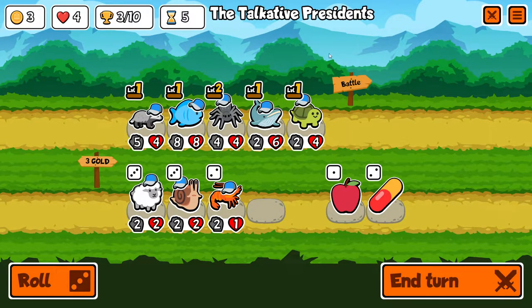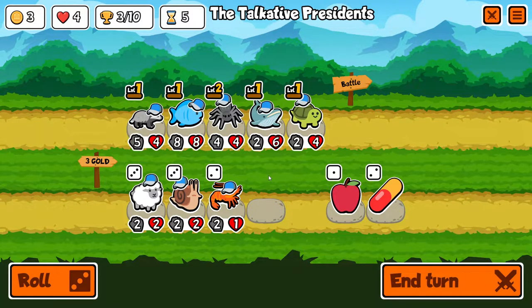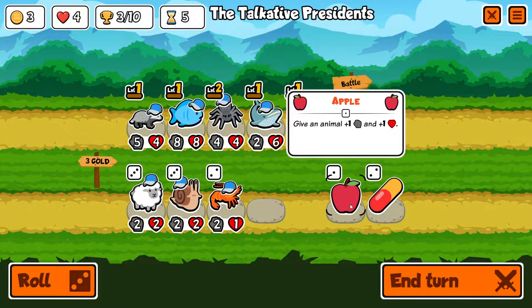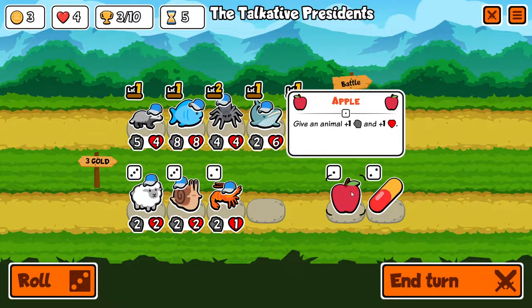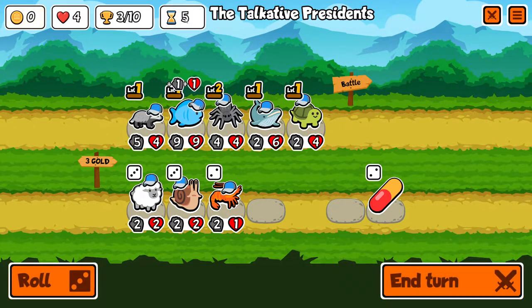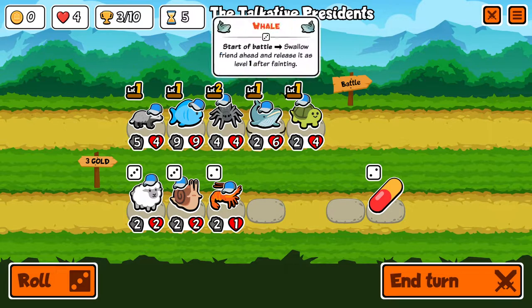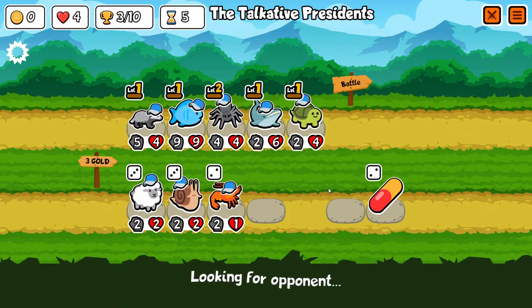I should be trying to figure out some kind of synergy though. Who would I give the apple to — just the fish? On turn six I get tier four units. It goes up by one every two rounds. Okay, end the turn — this is what we're doing.